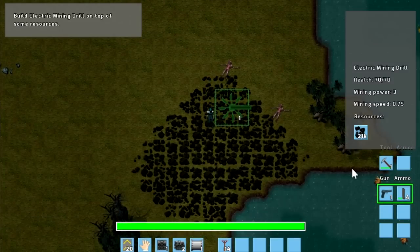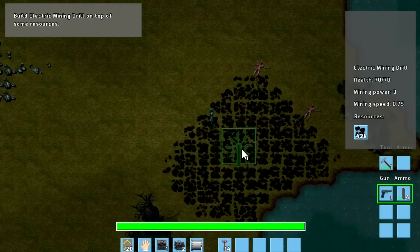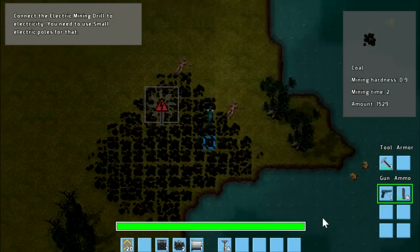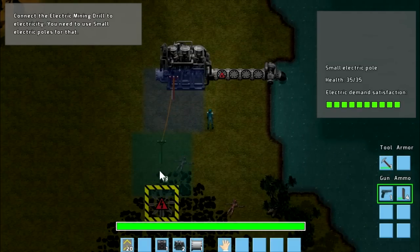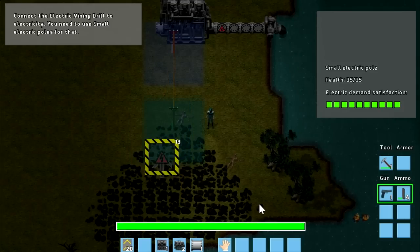So what we want to do is grab this. Let me just think for a second — how did I have it before? I'm going to put one there, one there. And then if we need more we'll put them down here and have a conveyor belt in the middle. Now we need to get power to it. It's getting dark. We can put an electric pole there and we can link them together and have another one over here.